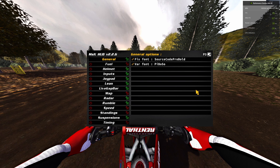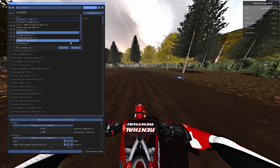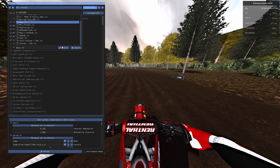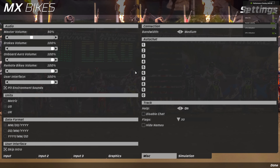So the first thing we're going to want to do is turn our ReShade off if you have it on, which will make the game look very dead. This will give you about 10 to 20 more FPS.